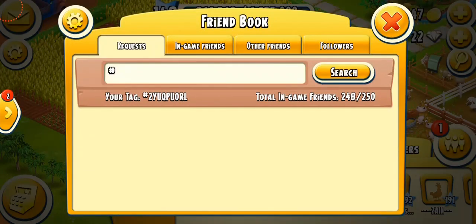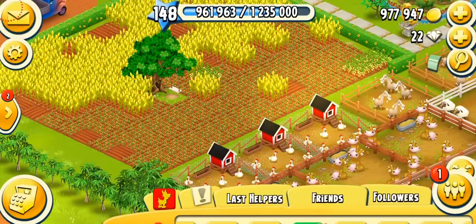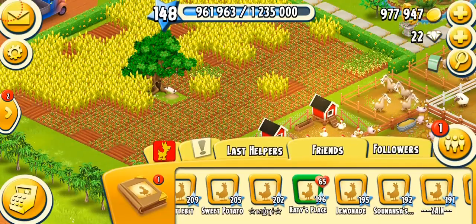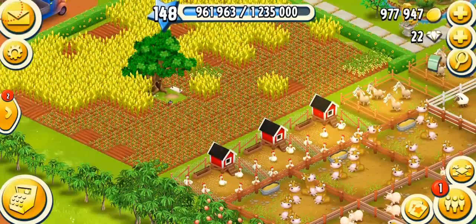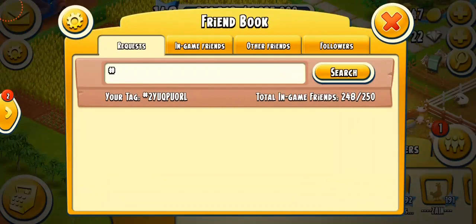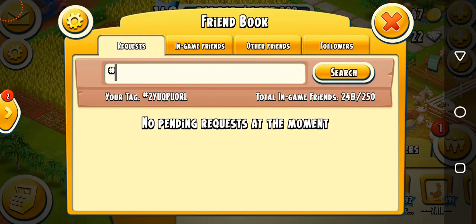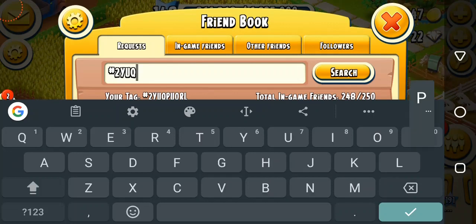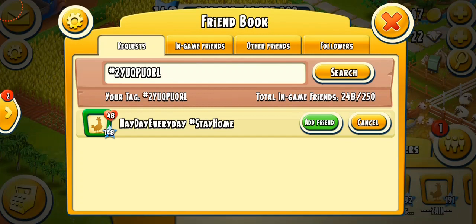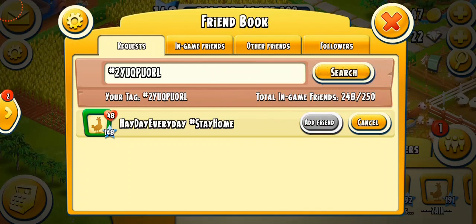The next thing is the Hay Day tag. My tag is #2YUQPUORL — I think I've learned it by heart now. There's a little glitch in my friend book: it shows me one friend request, but when I tap on it, it shows nothing. I have no idea why — it's been about a year since this has been happening. Does anyone know why it happens? Anyway, the tag is a specific code that distinguishes each player from another. For example, if I write my tag — hashtag is always present — 2YUQPUORL — and search, it shows myself: Hay Day Everyday Stay Home. You cannot add yourself as a friend, but if you know someone else's tag you can put it in and add them.